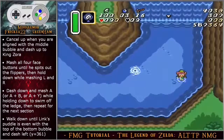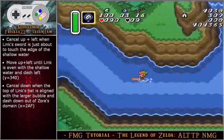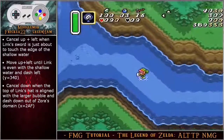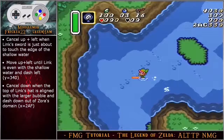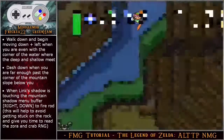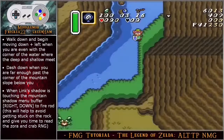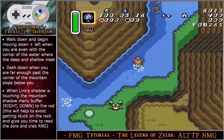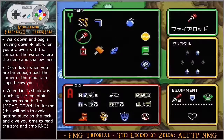Walk down until link's puddle is even with the top of the bottom bubble and dash left. Cancel up left when link's sword is just about to touch the edge of the shallow water. Move up until link is even with the shallow water and dash left. Cancel down when the top of link's hat is aligned with the larger bubble and dash down out of Zora's domain. As a reminder, when you exit Zora's domain you will exit on the same screen where you entered previously. Walk down and begin moving angled down left when you are even with the corner of the water where the deep and shallow meet.